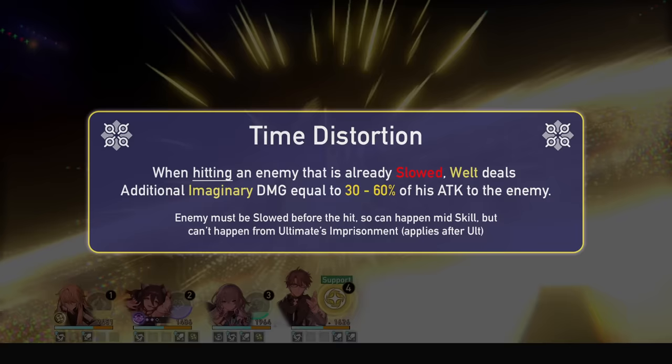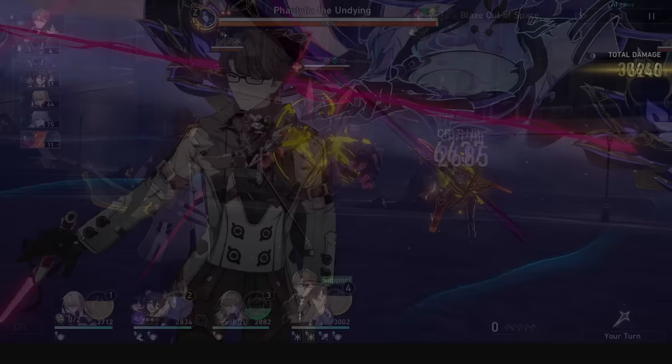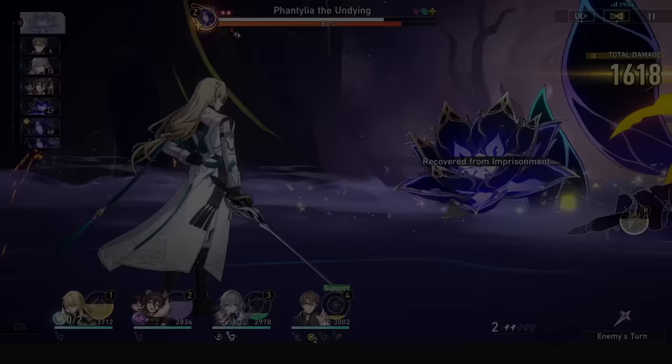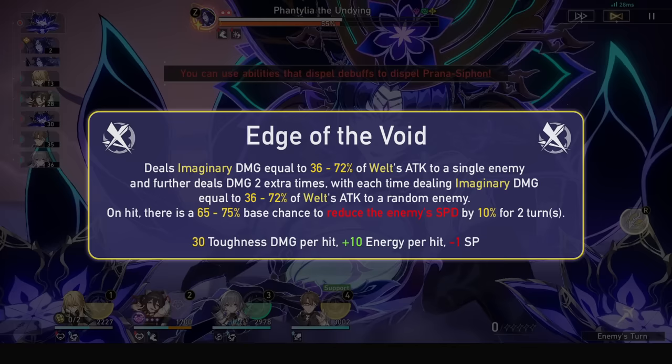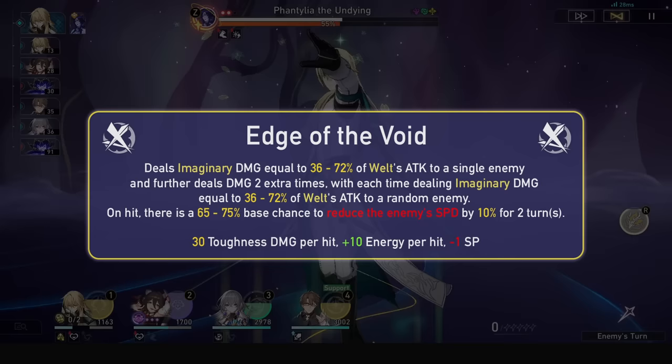His skill, Edge of the Void, is a bounce skill. Unlike Asta and Sampo who have 5 hits with 4 being bounces, Welt has 3 hits with 2 being bounces. Welt deals a good amount of imaginary damage to the selected target, and then repeats this hit on a random enemy 2 more times. On top of that, on every hit there is a base chance of reducing the enemy's speed by 10% for 2 turns.